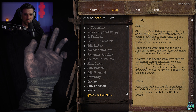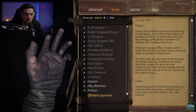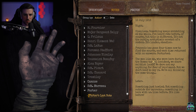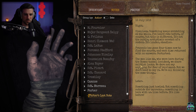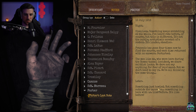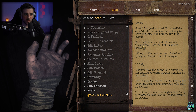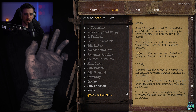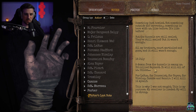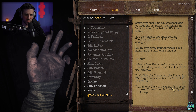We gotta do this fast. The journal reads: 'Sleepless. Something keeps scratching at the walls. I've heard rats before of course, but this is different — it's not the subtle arithmetic scratch of a rodent. It's louder, steadier. Francois has gone four times to find the source and each time returned with no answers. The men who were here during the Roman tunnel incident — we share skittish looks. We dare not say anything for fear of reprimand. Something in here with us, like before. But the tunnels are still sealed — but it wasn't enough. All my brothers court-martialed and gone, and it still wasn't enough.'